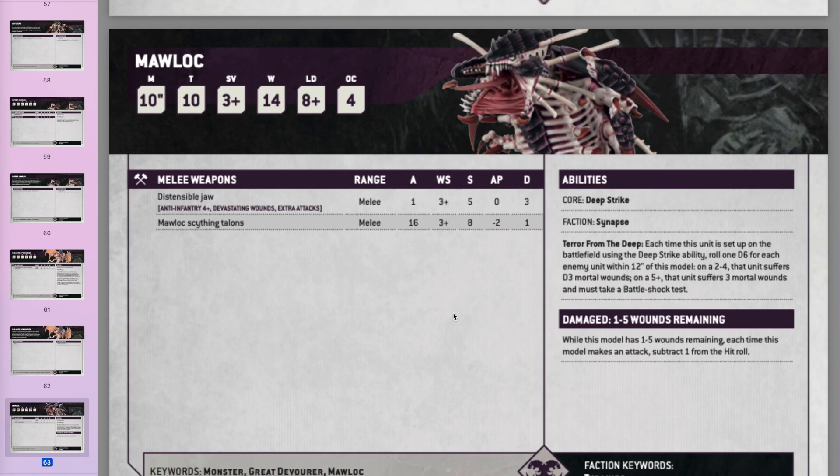The Mawloc — he's still an infantry blender with 16 attacks at Strength 8, AP minus 2, 1 damage. Volume of attacks is a thing. He can deep strike and do mortal wounds when he pops up like before. He's now Toughness 10 with 14 wounds — previously Toughness 6 or 7 meant bolt guns could be quite effective at killing him, but not anymore. Still only a 3-up save with no invulnerable save, but Toughness 10 handles small arms.